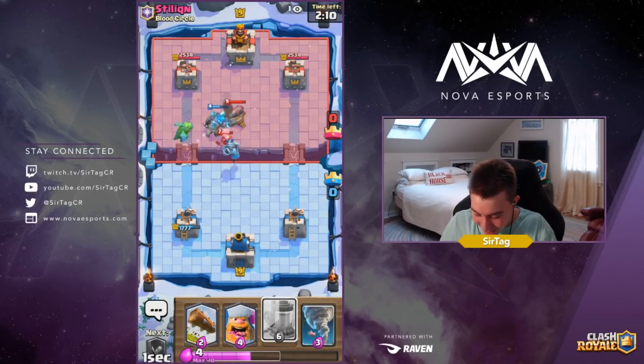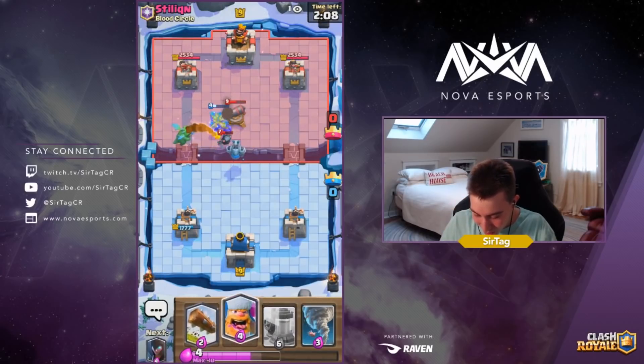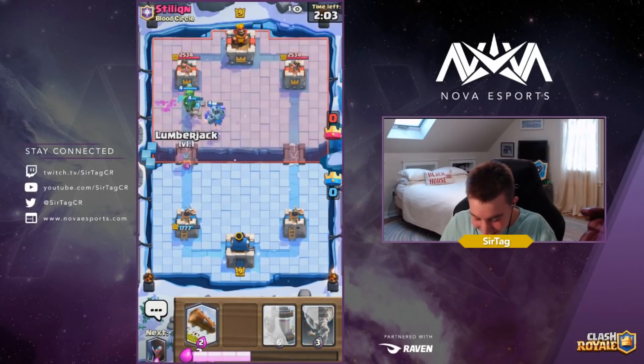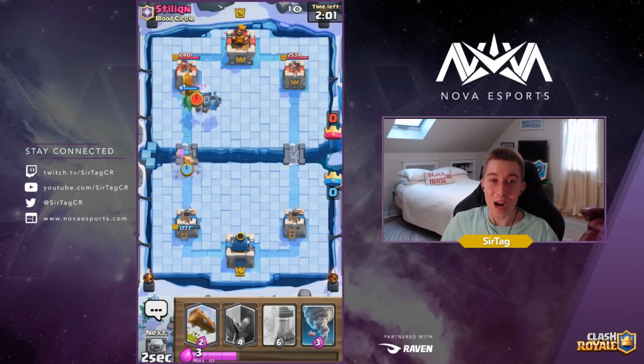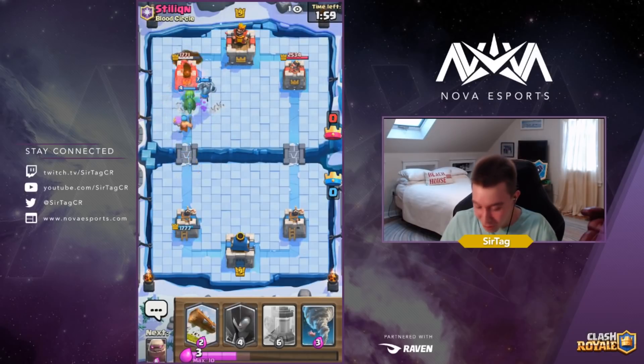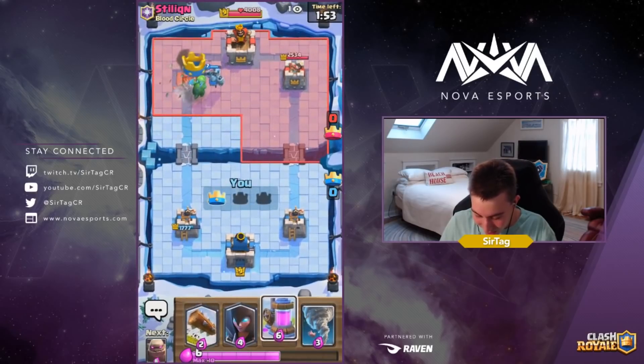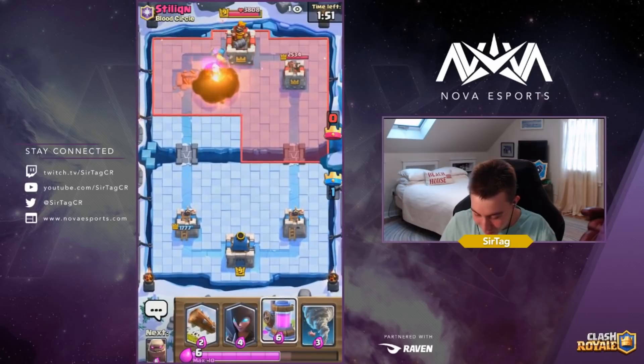He's got a Mini Pekka and a Cannon so it's a decent matchup for him. This man fireballed the Golem — that was the maneuver! He got back to his Fireball and then he also took out a Lumberjack right there too.